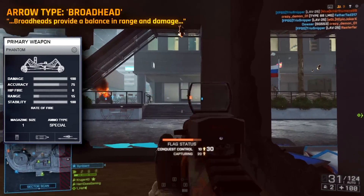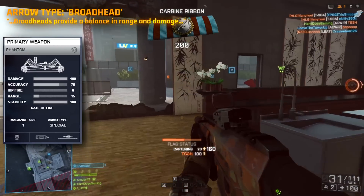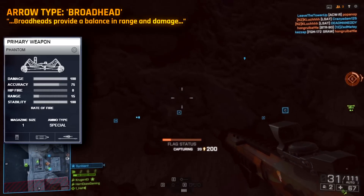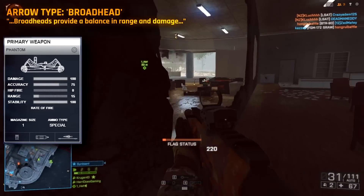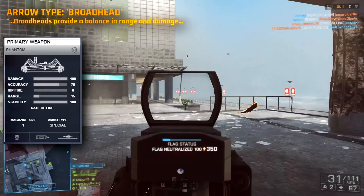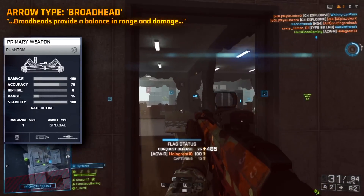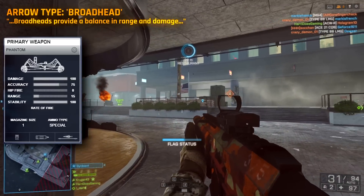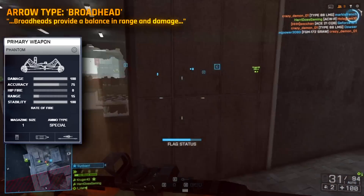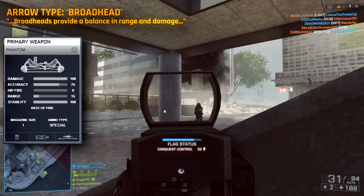As we can see on the image on the left, this is the Battlelog stats of the compound bow with the broad head arrow type. It apparently will have 100 damage, but there's no information on its damage drop-off — for all we know it might do 100 damage at any range. However, you'll notice it looks like it only has very limited range; its range stat says 15, which sounds like it's only going to work in close quarters and maybe some medium distances as well.